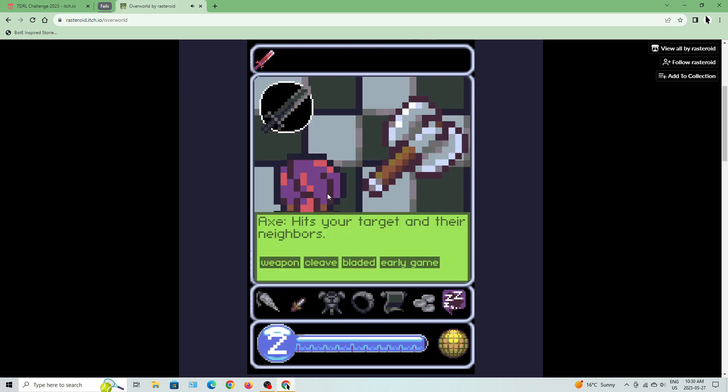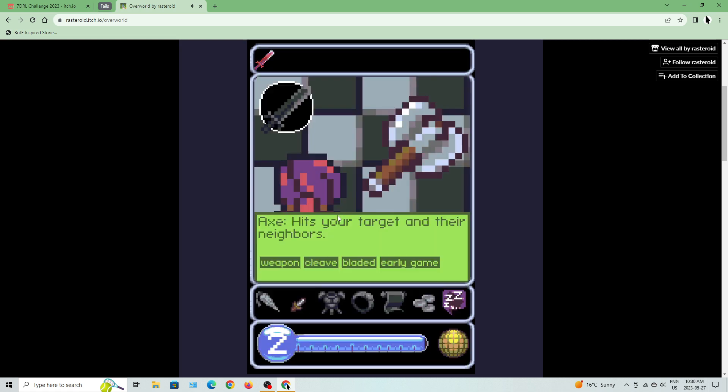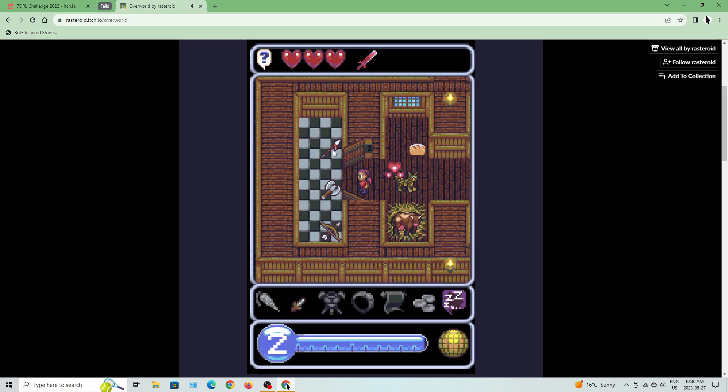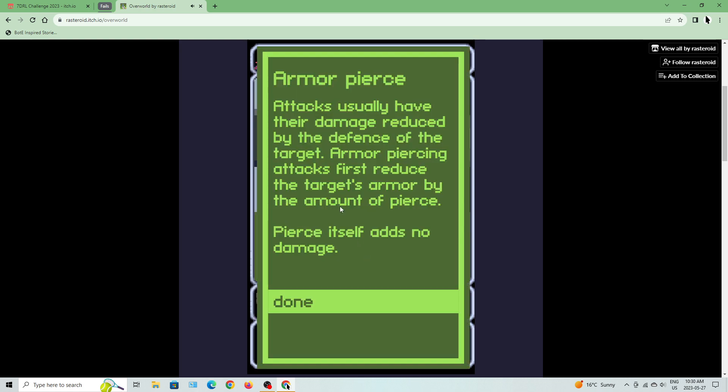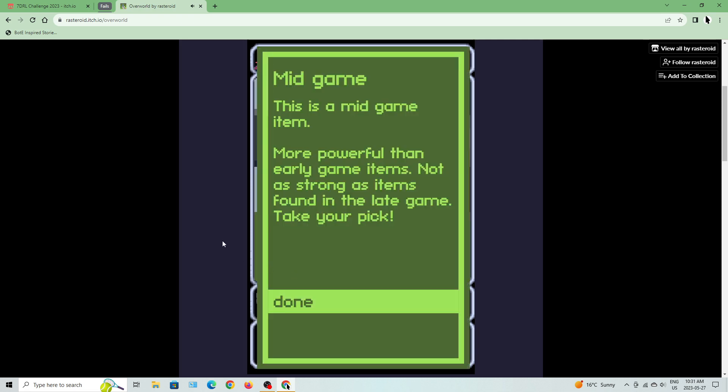The axe hits your target and their neighbors — it's got cleave. Cleave weapons attack in a wide area hitting creatures on each side of the target, good at dealing with groups. The spear adds reach and pierces armor. Armor piercing attacks reduce the target's armor by the amount of pierce — pierce itself adds no damage. The spear is a mid-game weapon, more powerful than early game items but not as strong as late game.